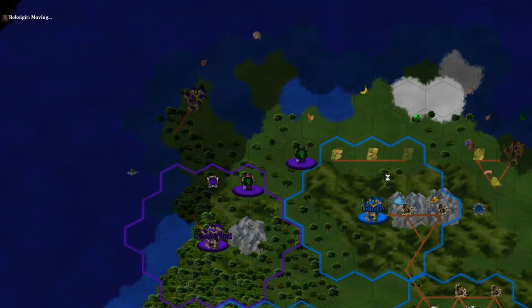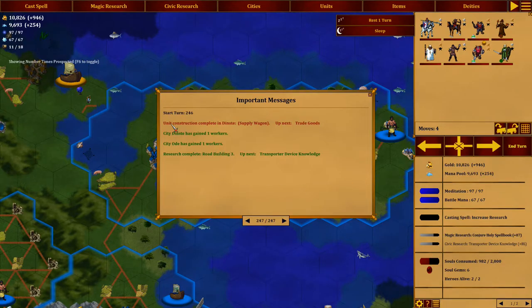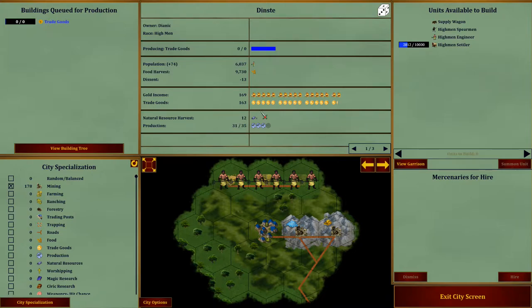He left! Look at that — he wasn't ready to attack. Unit construction complete in Dinst: Supply Wagon. Trade goods next — we're not going to do that, we're going to get something else here.